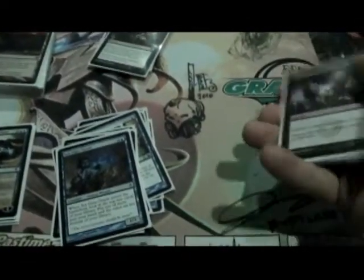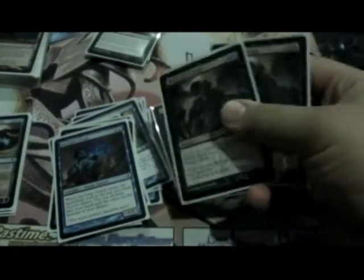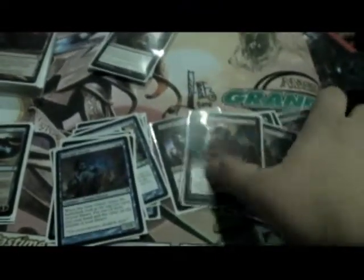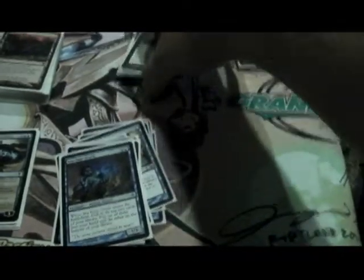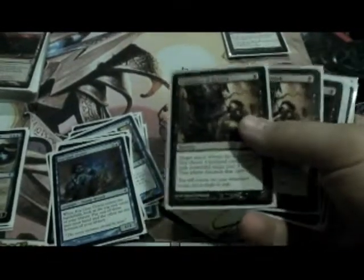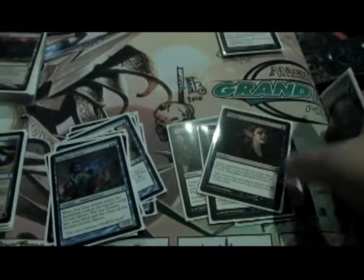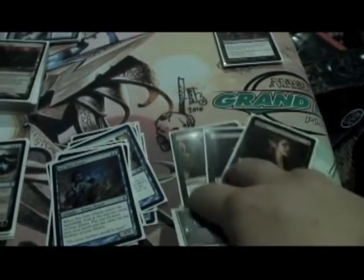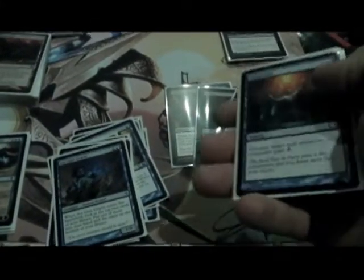For some creature removal, I've got 4 Go for the Throats and 2 Black Sun's Zenith. I also have 2 Black Sun's Zenith in the sideboard. And I've got some hand control — Inquisition of Kozilek times 2 and Duress times 2. This will be 4 Inquisitions as soon as I can find them all, but this seems to work okay for right now.